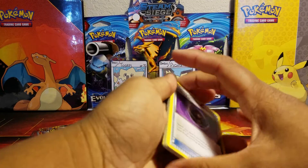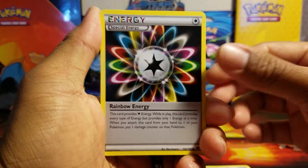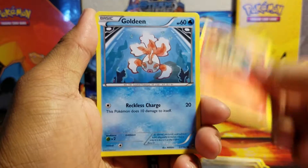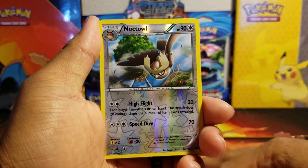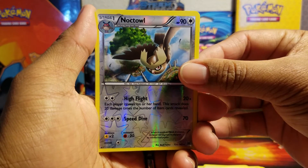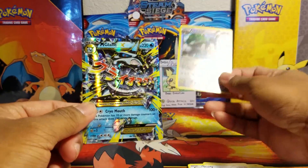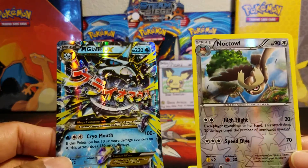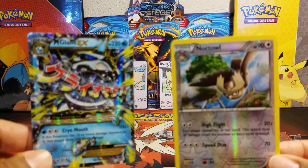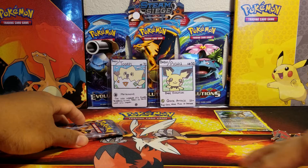Getting too excited here. We got a Heavy Ball, Special Energy, a Caterpie, Cubone, Hippopotas, Cyndaquil, Goldeen, a Starly, a reverse Noctowl which is a rare — so we got one point — and the last card of this pack is a Mega Gallade EX! So we got a total of four points in this first pack: Mega Gallade EX and a reverse rare.